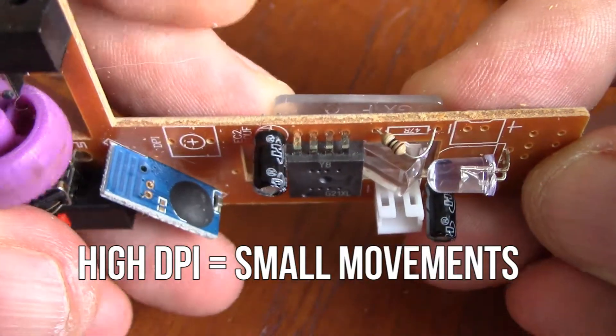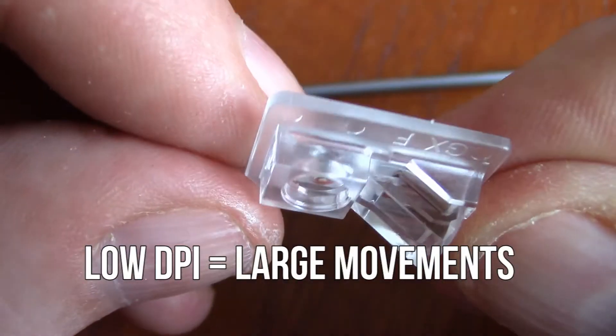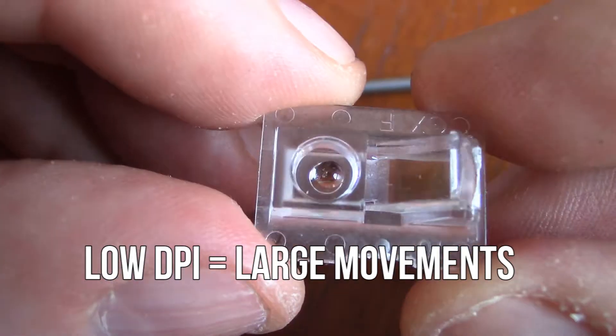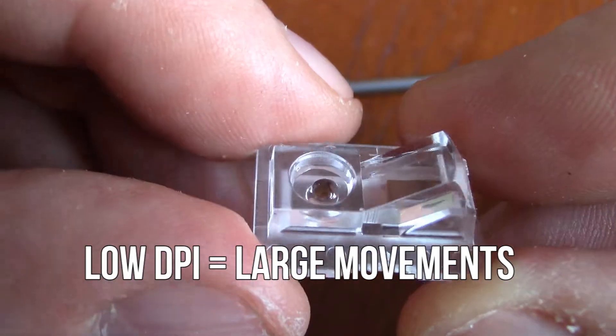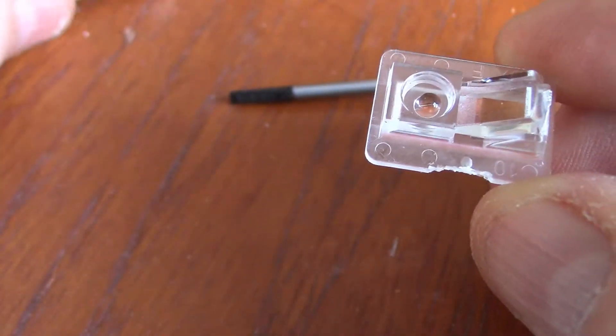A high DPI will require very little hand movement to make the mouse zip from one side of the screen to the other. A low DPI, however, needs much more movement to get the cursor to go even a couple of inches in any direction. So why would you want to lower your DPI beyond what's generally considered comfortable?